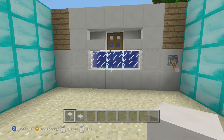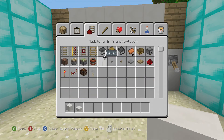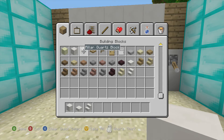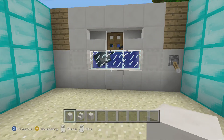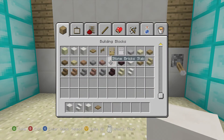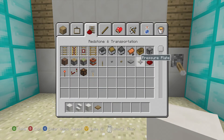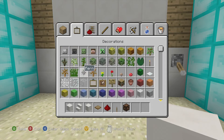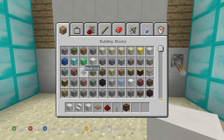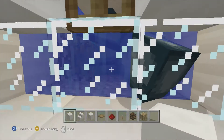You're going to need quartz stairs — not half slabs, scratch that — quartz stairs. You're going to need pillar quartz. You're going to need a trap door, redstone, a lever, redstone lamps, and wood.